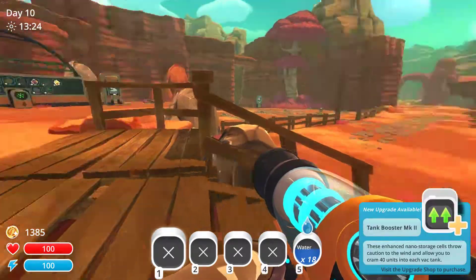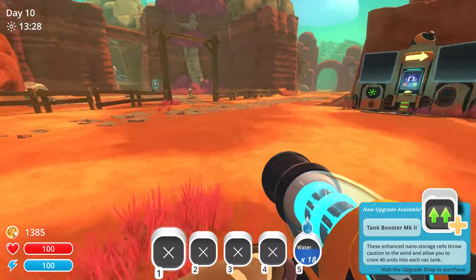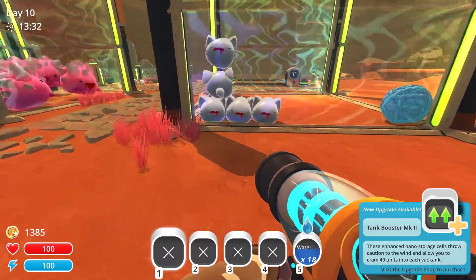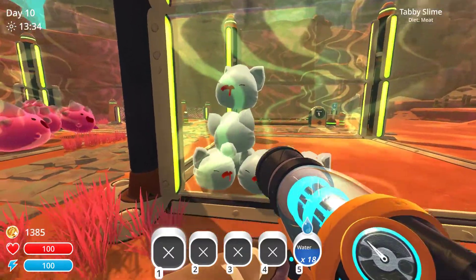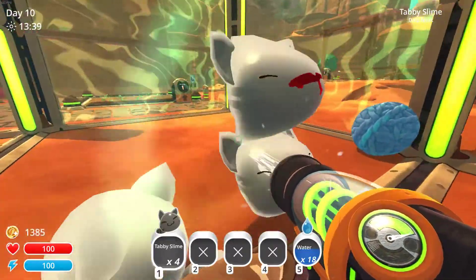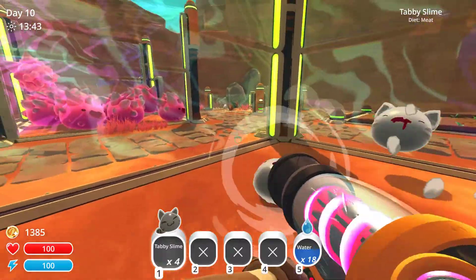Let's have a quick look at my wrench. The aim in Slime Rancher really is to collect slimes like these — these are tabby slimes. You can suck them up with this kind of vacuum cleaner thing you have, and you can spit them back out again somewhere else.